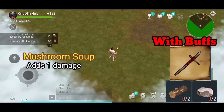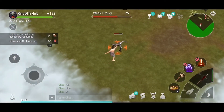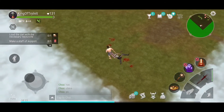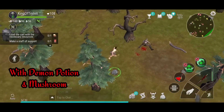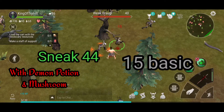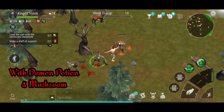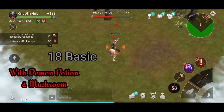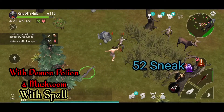Now some spears with buffs. The first buff is the mushroom stew — standard damage is 15 but with the food eaten it goes to 16, making it 40 damage completely. Then pop the demon potion, which you can do while sneaking, for an extra 4 damage. Instead of 40 it goes to 44. Stacked with a demon potion it goes to a crazy 18, which is 52 damage.